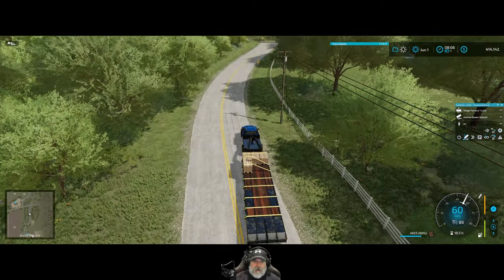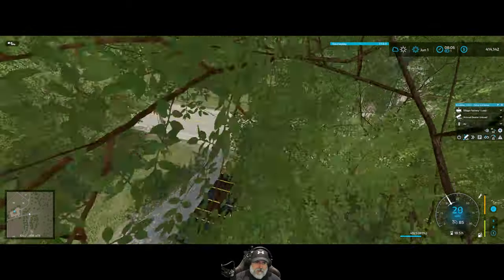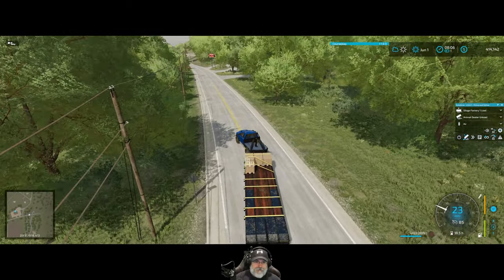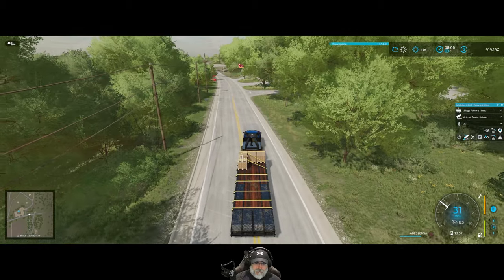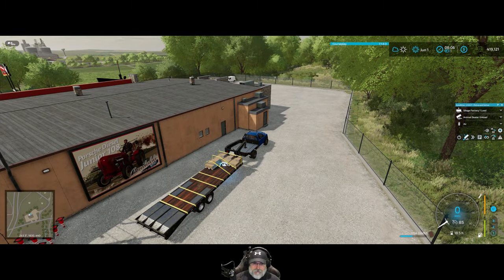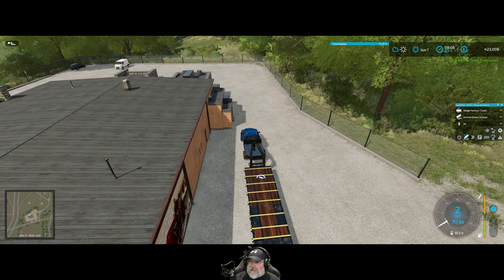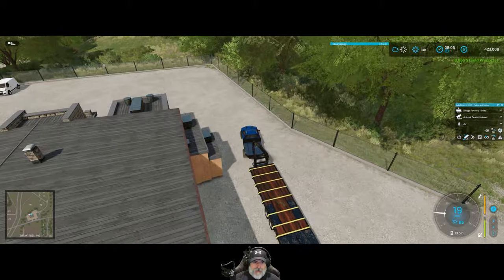All right, let's go get this chocolate sold. We'll come back to the farm afterwards and try something new for the hay harvest. Eight thousand eight hundred and sixty-five dollars — not too bad!